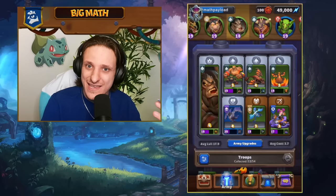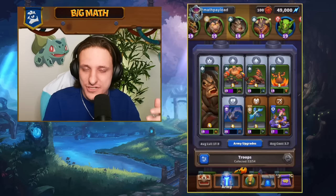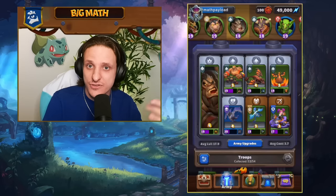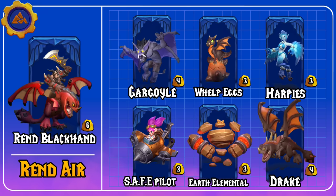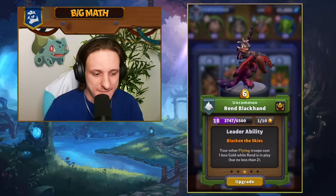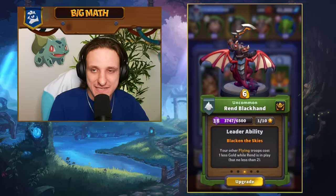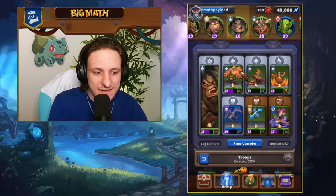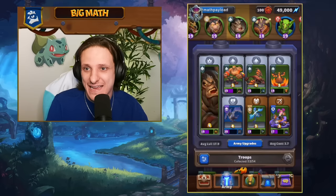In this video I'm going to describe what each card does, since this is tailored for newer players. The first deck is Rand Blackhand, a leader from the Blackrock faction. Rand Blackhand has the ability Black in Disguise, where your other flying troops cost one less gold while Rand is in play. So we're going to play a Rand air deck with a lot of air units discounted by Rand.